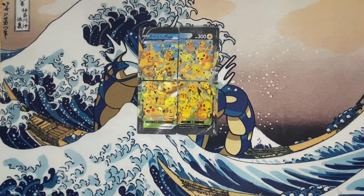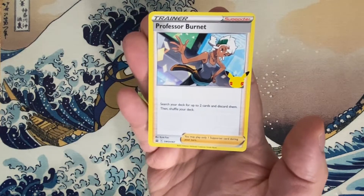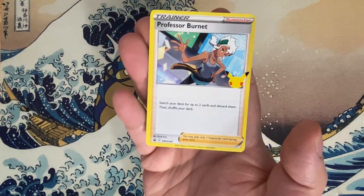Here are all four pieces of Pikachu V Union in its glory. These cards feature 25 different Pikachus from across 25 years. The way you play these cards is by getting them into your discard pile and then placing all four at the same time onto your bench. Professor Burnett is going to help us get this done because she allows you to search your deck for up to two cards and place those cards into your discard pile.